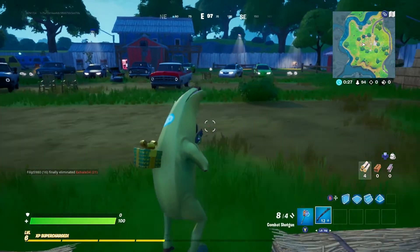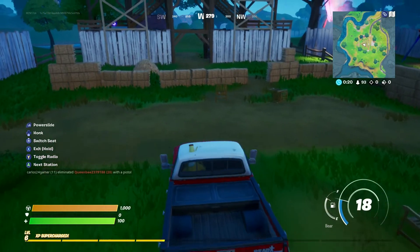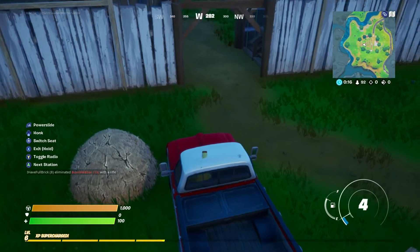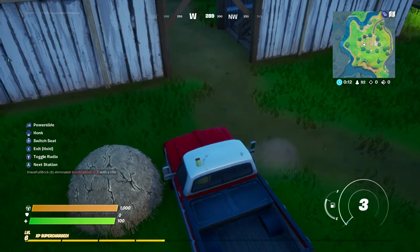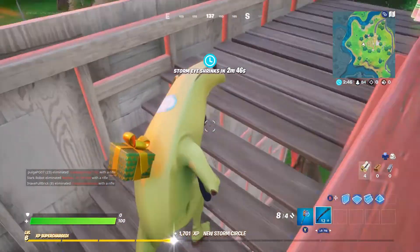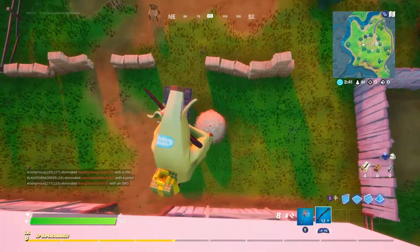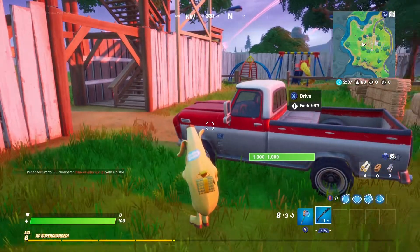Then you want to get a vehicle and park it right next to the hay bale. I'm in my vehicle right now, driving across, and I'm going to park it as close as possible. Then head to the top of somewhere high so you can jump down and shoot the haystack at the same time — this is the same method as the flying glitch. Jump down and as you're about to land, shoot it, then get into the vehicle.